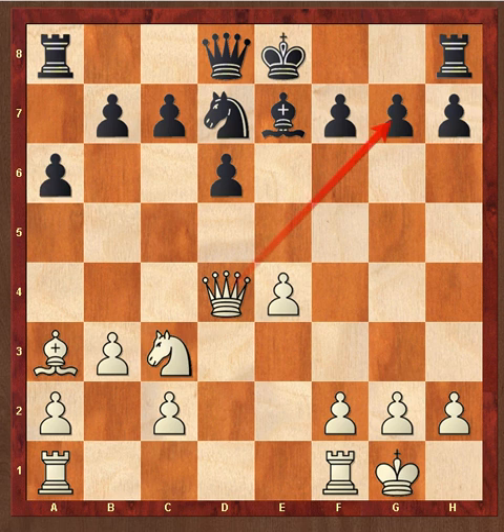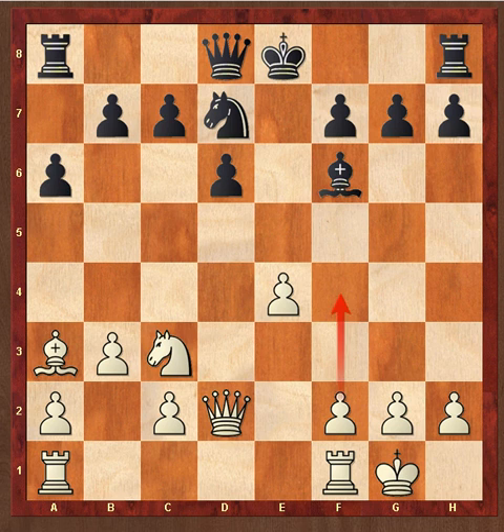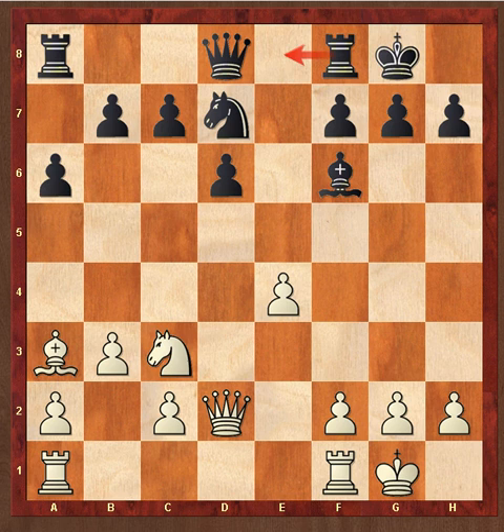a6, Knight c3, Bishop f6, Queen d2, Castle. Black is not really worried about Knight e5 and such because he always has f4 in reserve when he needs it.